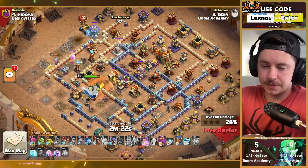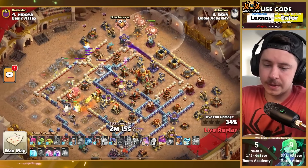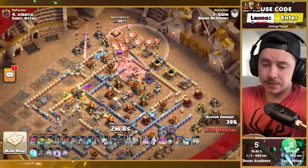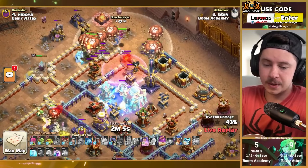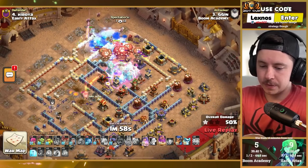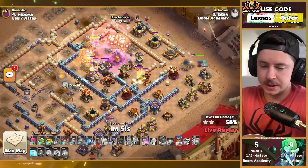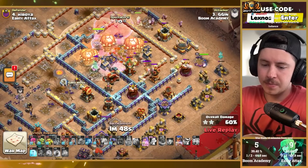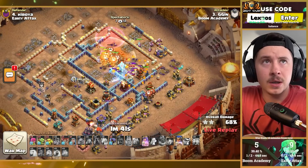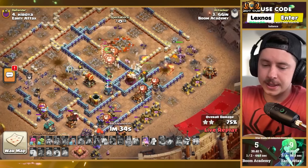Looks like this player forgot to do the frozen arrow event. Yetis come out of the log launcher — maybe they can clear the ricochet cannons in the core. Lalo coming in from the top side of the base, still got a royal champion to use. First lava hound pulled a lot of red air bombs — good news, the balloons don't have to worry about them. Haste spell helped one balloon get to the builder hut early. Rage going over the town hall section, phoenix helping out in the middle. Royal champion deployed on the right — what a double wizard tower base design.